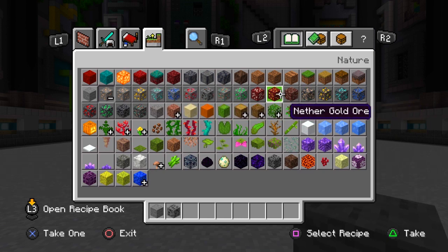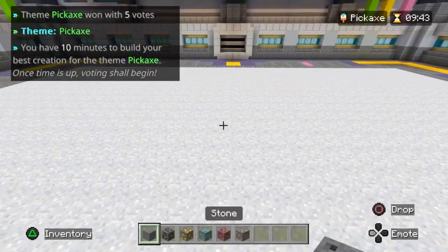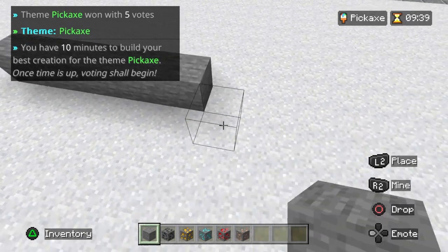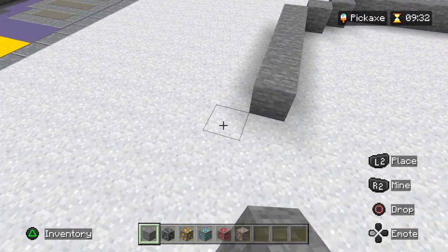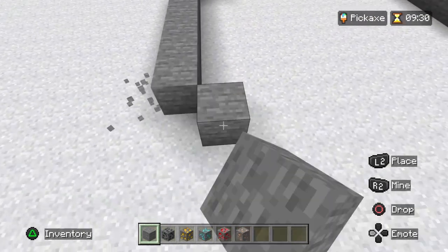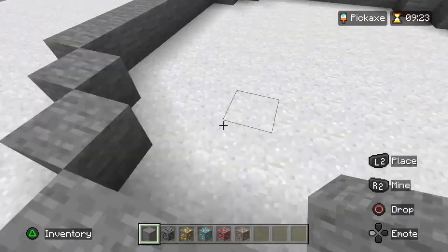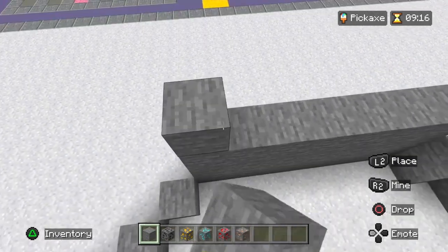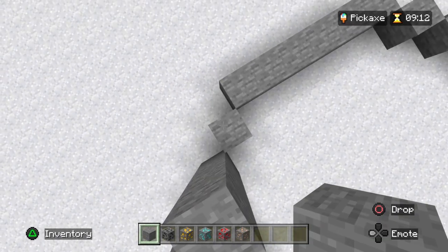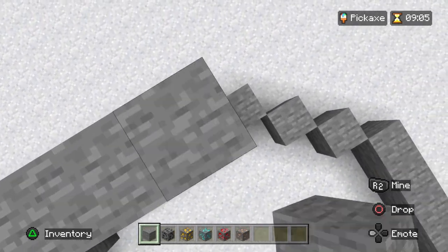Right now I am thinking of what to do for pickaxe. The first thing I thought of is not actually a pickaxe — I thought of making the things that you get from a pickaxe. So that's what I am going to do right now: just making the stone to mine. After that I am going to make a pickaxe.